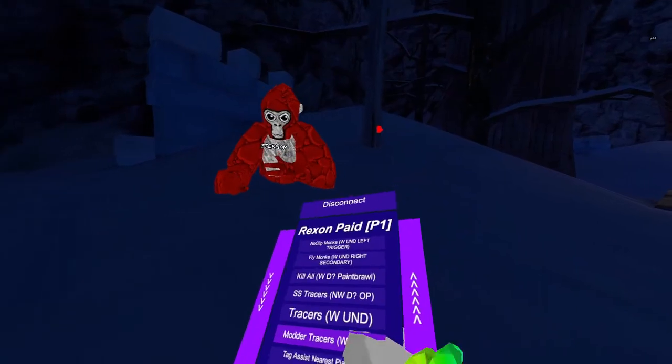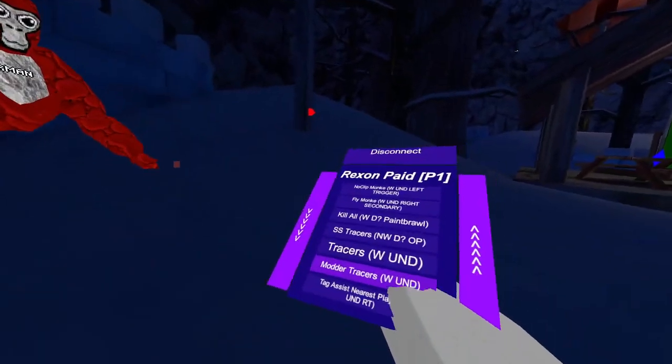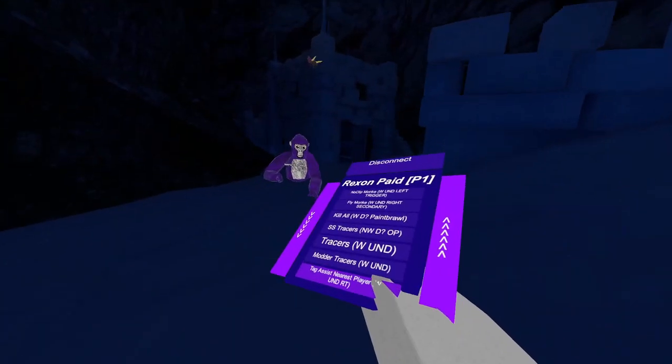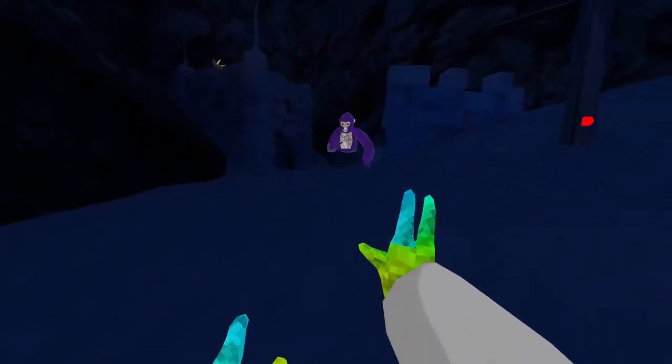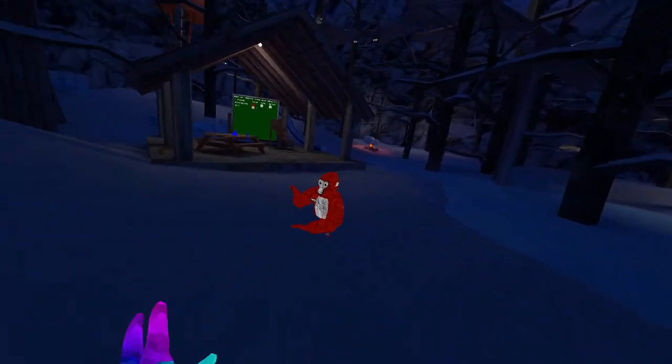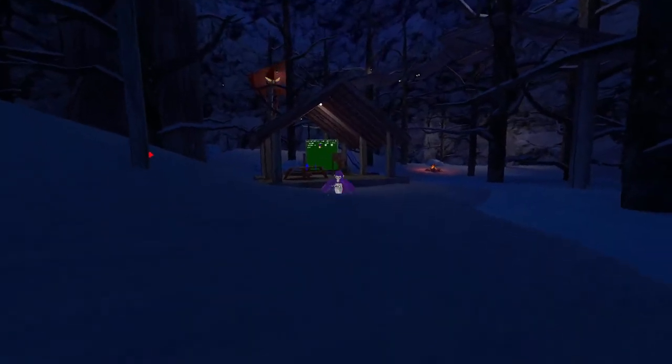Modern tracers — this will use tracers towards modders who use mod menus. Doesn't work on Rexxon free users, but it does on other mod menus. The next mod is tag nearest player. Basically, if you hold your right trigger, you will go towards the player, like this. Tag self — you need to hold your right trigger order to tag yourself, and it will go towards the leveled monkey.